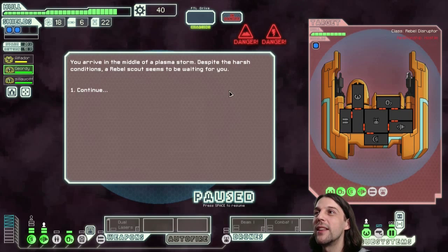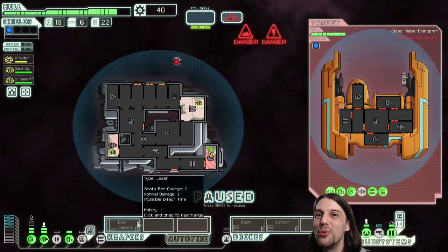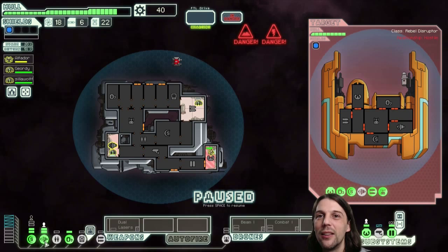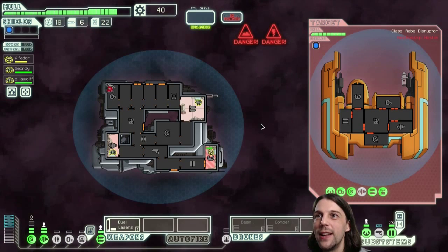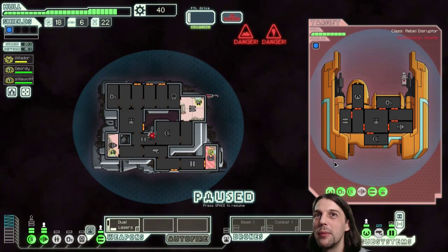What do we have — a missile and a beam drone. We only have one level of shields here, but it's fine because we don't have any lasers incoming. We need our dual lasers — that's obvious. Evasion would be cool against that missile. I want to keep my evasion at 20% versus the incoming missile. Forty-six percent oxygen only — okay, forget about that.